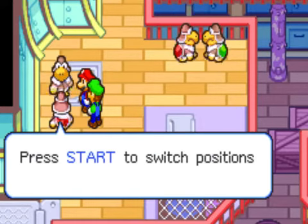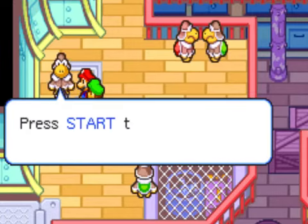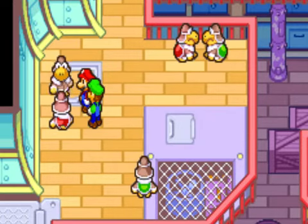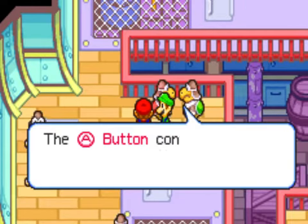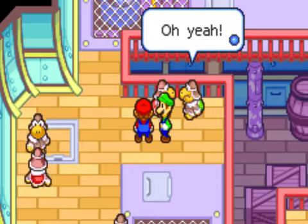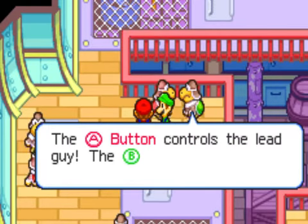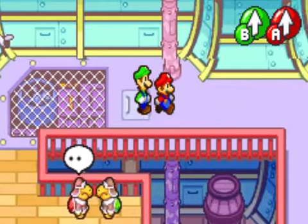Ready? Press Start to switch positions between front and back. Press A controls the lead guy, press B controls the back guy. I already knew this because I played part of this already.